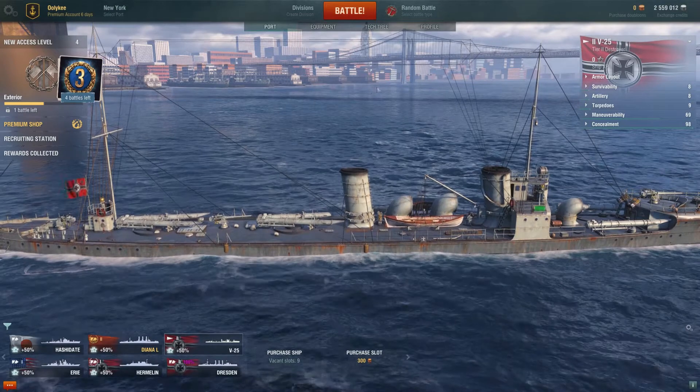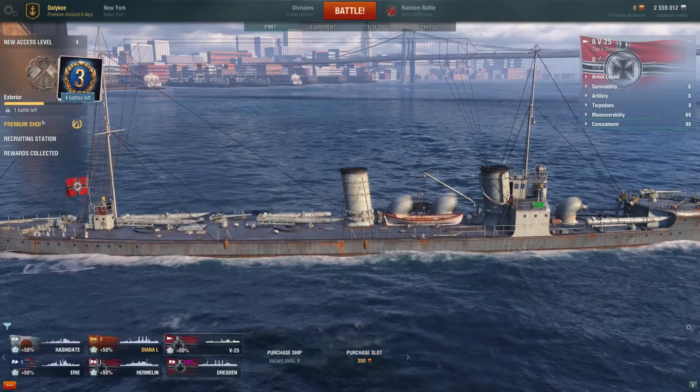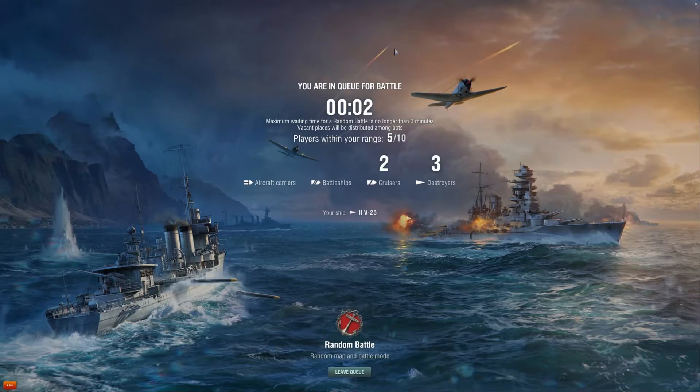I'm going to play a random battle with one of these destroyers - a random battle against real people. This is the real deal. There's not much we can do when you start the game; you don't have options for containers, missions, and all that stuff. You have to open those sections first. I think it's a healthy way of doing things. If you don't have friends or somebody to explain how this works, it could be a steep learning curve.